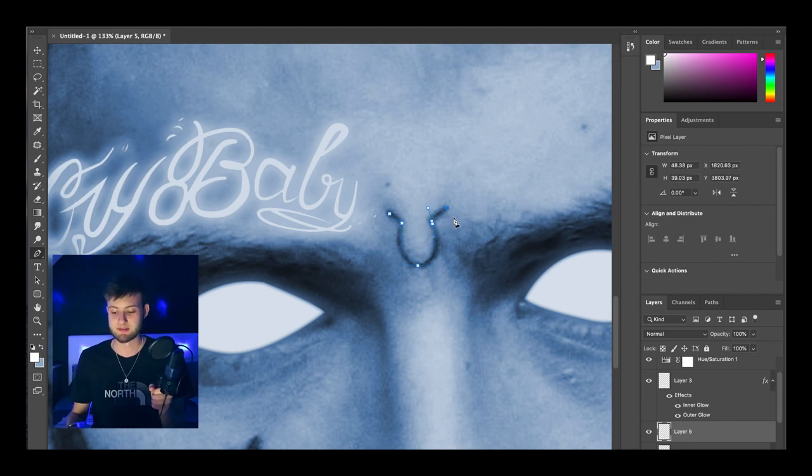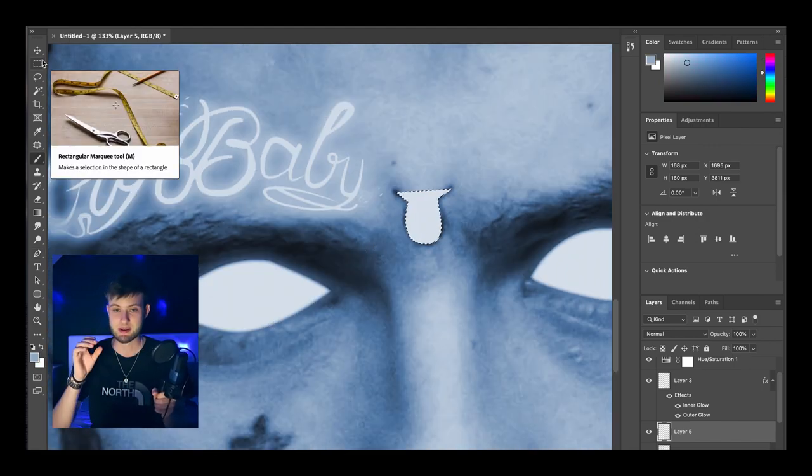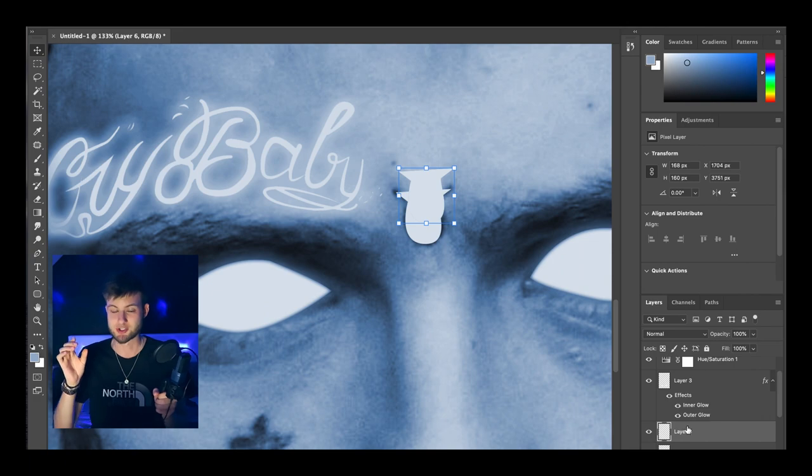For the rest of the tattoos — like the little horseshoe in the middle of his eyes — it was literally the same process. But to make the actual shape it was a bit of a shambles again; I made the shape I wanted and then made a black shape on top of it and changed the size a little bit.